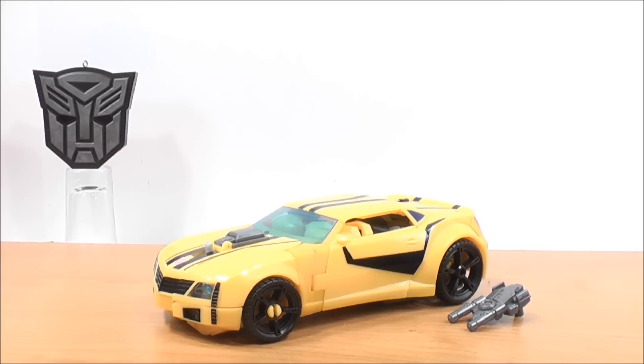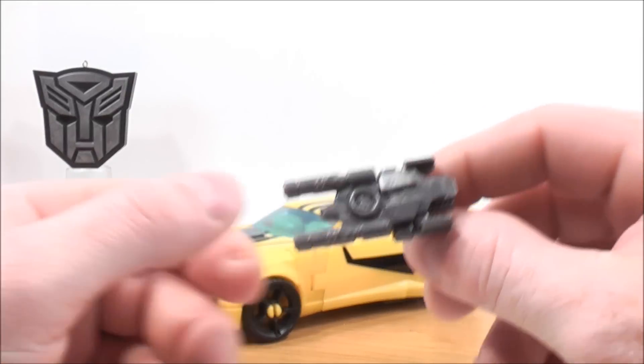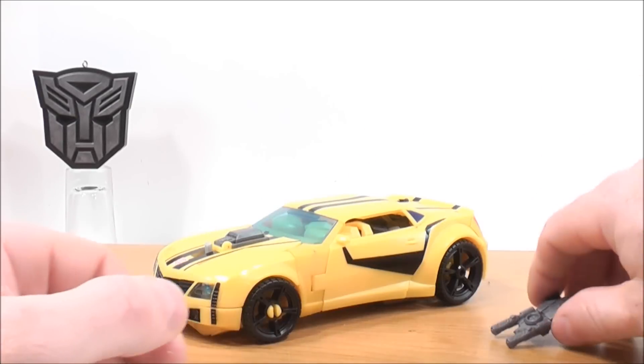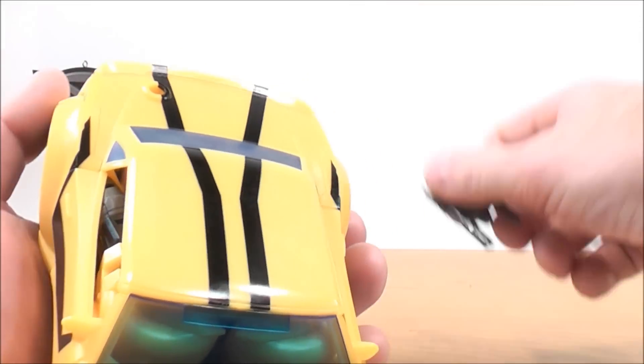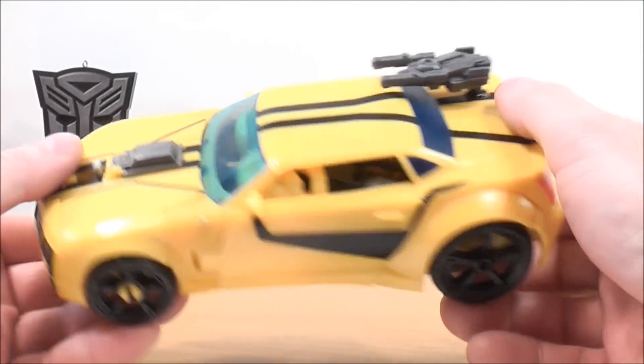Here we have Weaponized Bumblebee out of the box and in High Speed Sports Car Mode — looking very cool. It's such an awesome looking figure. He does come with a Blaster Pistol with some nice detail on top, which is always a plus. To plug that in, there's a small peg on the back of the bumper right here, and you take the Blaster Pistol and plug it in just like so.